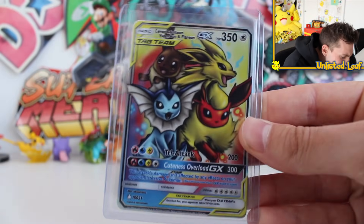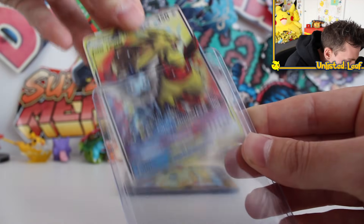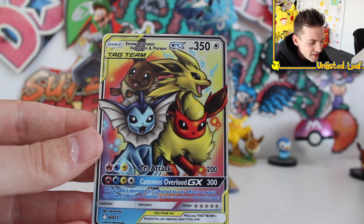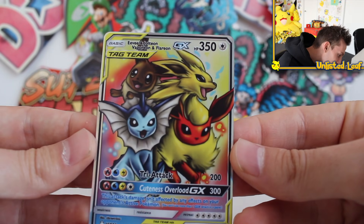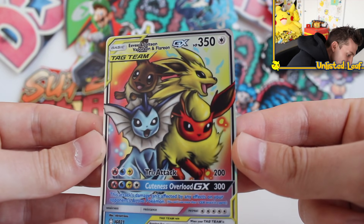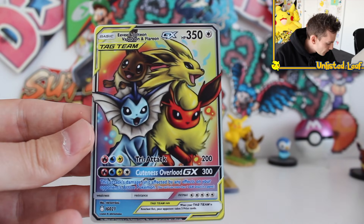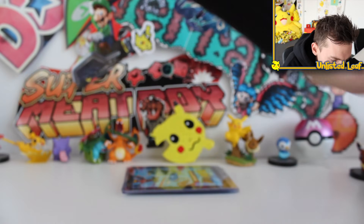How does it get better? Eevee, Jolteon, Vaporeon and Flareon — full art. Look at this — you know what it looks like? It's kind of those airbrushed tattoos that people get. It looks like that. But it's the Eevee artwork right there — Vaporeon, Jolteon, Flareon and Eevee. The background colors... oh my gosh. It looks like a tattoo. Let's keep going — we've only got three to go.